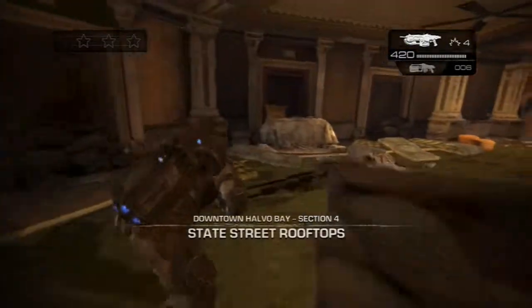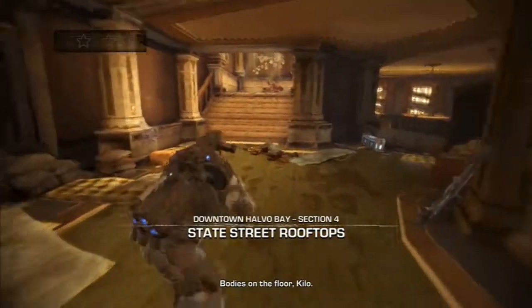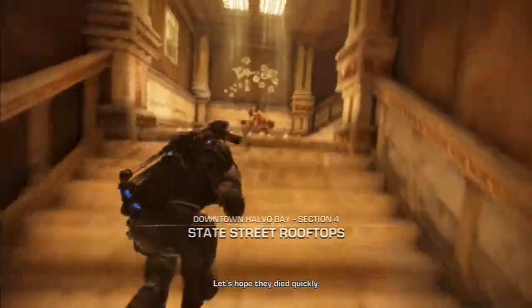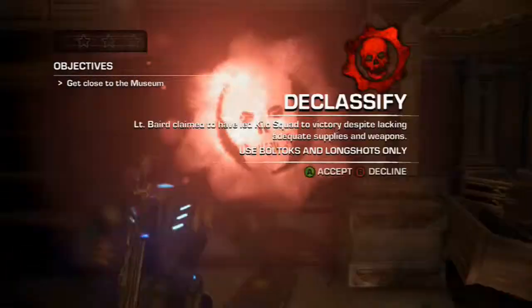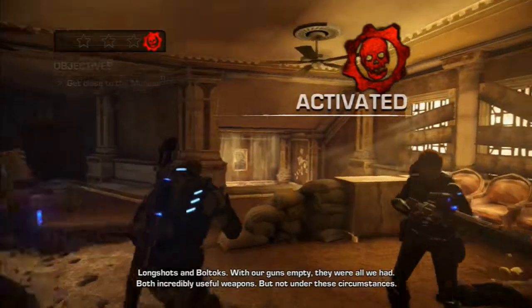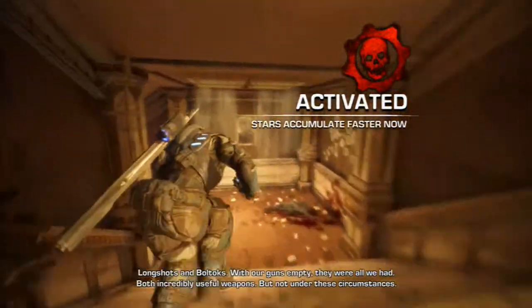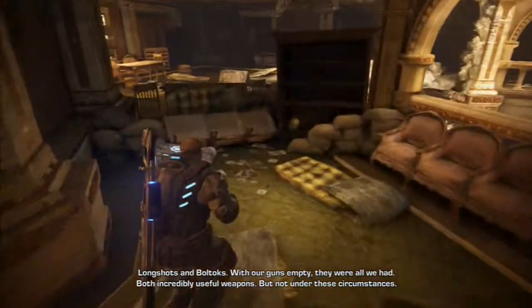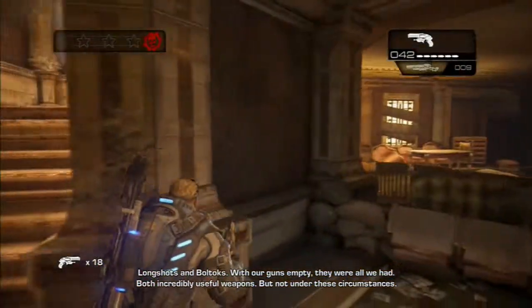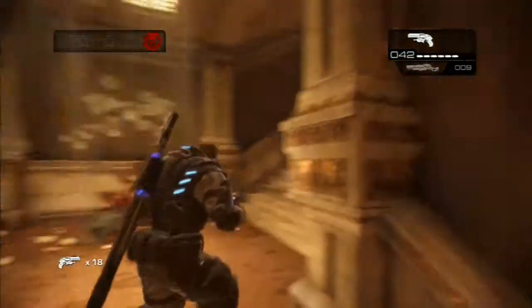This is the Gears of War Judgment Insane Difficulty walkthrough getting all the stars and completing all declassified challenges. This is on Downtown Halvlo Bay, Section 4, State Street Rooftops. The declassified challenge for this mission is to use Long Shots and Bolt-Hawk pistols only. Right when you start, you can turn around and grab that ammo just to have a bit more Bolt-Hawk pistol ammo.